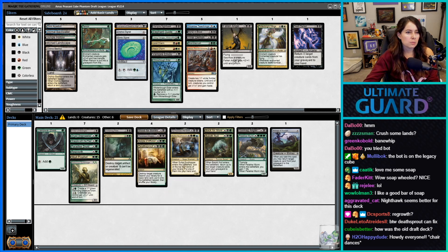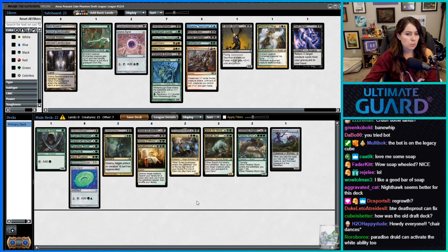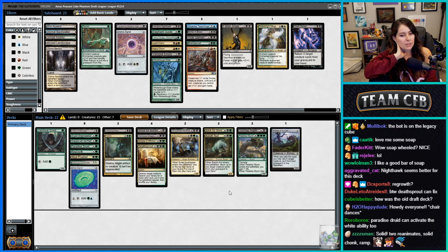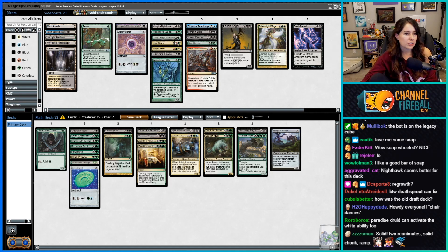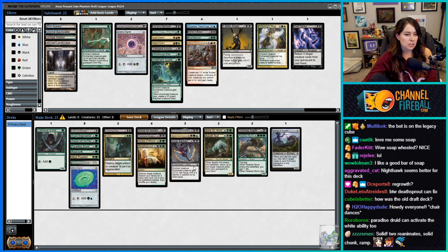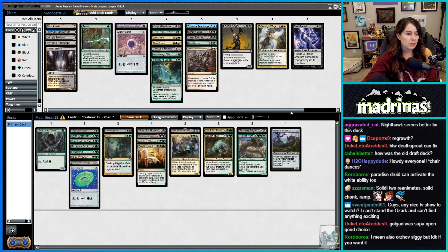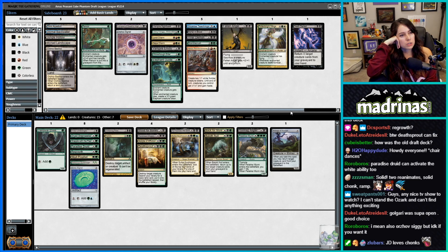Wicker Bow Elder actually looks kind of mediocre. Wait, why did I take my Soap out? We have two reanimates and mostly just chunks. I kind of like Inner Demon. Maybe we don't run it in the main deck. We basically want to add one more card — I could see Lampad. We really would have liked to see Spider Spawning.